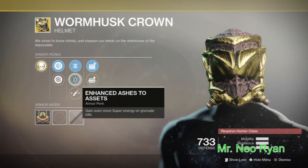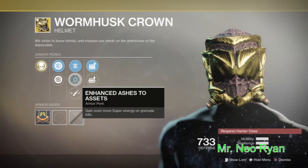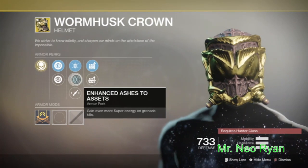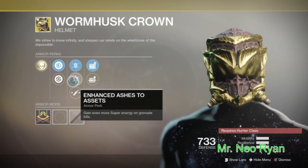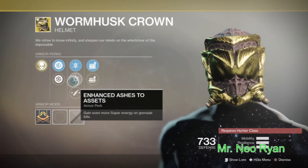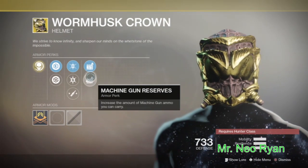Enhanced Ashes to Assets — wow, I'm not gonna lie, I'll probably get that, which is pretty good. If you can get your grenade going, this week there's Grenadier on for the Menagerie, the normal one, so you'd see how strong that is. And look — Machine Gun Targeting with Machine Gun Reserves, that's not a bad one.